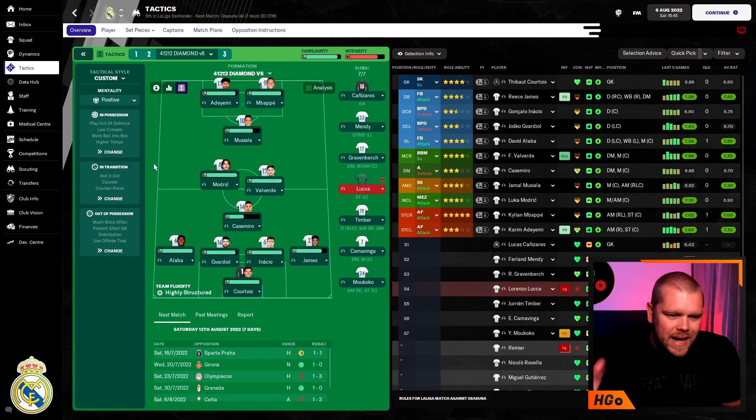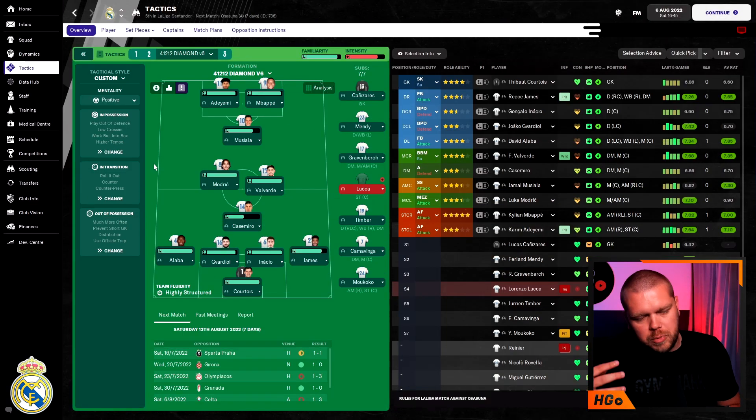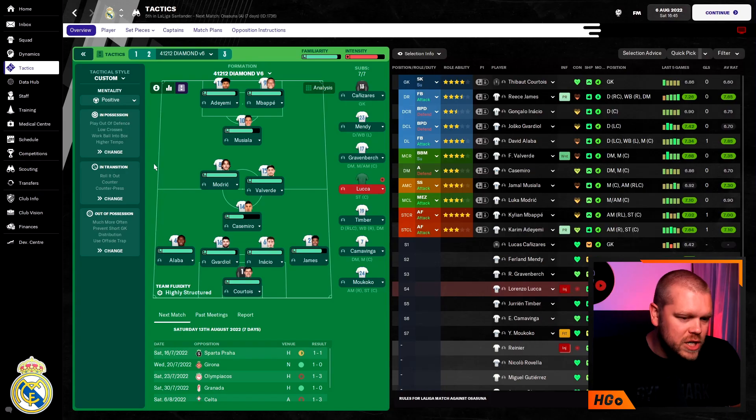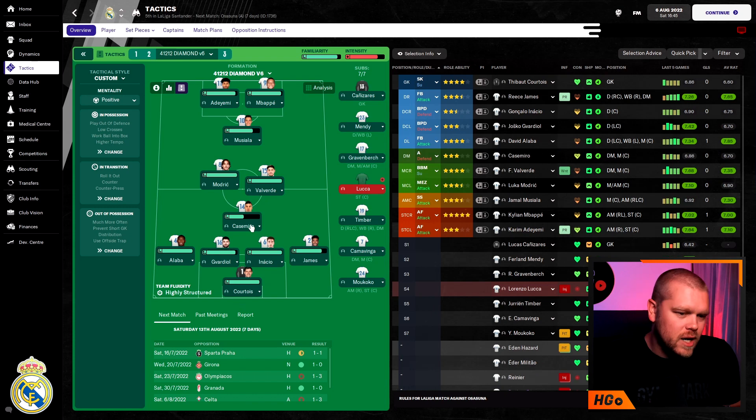This is the shape in game. This is our network game with Murph FM and yes, this Real Madrid team looks very different — we had a very turbulent summer, we spent a lot of money, we sold a lot of players. But this is the team going into season number two of that save. As you can see, it's a relatively standard diamond: a defensive midfielder, two central midfielders, a central attacking midfielder, and two guys up top.